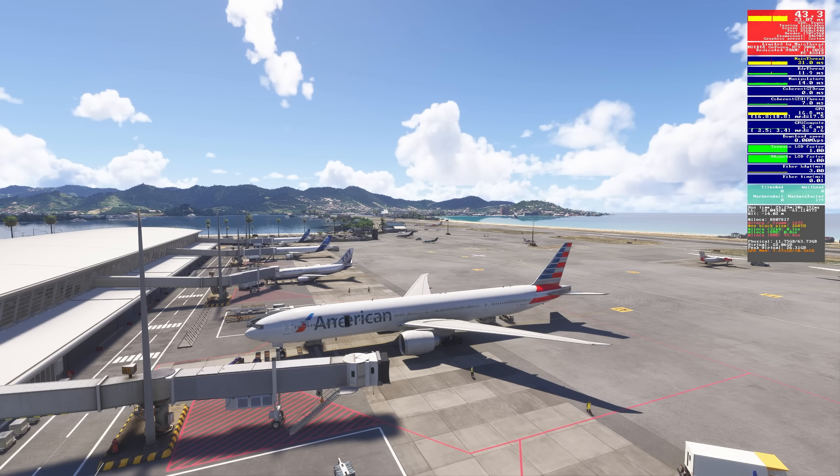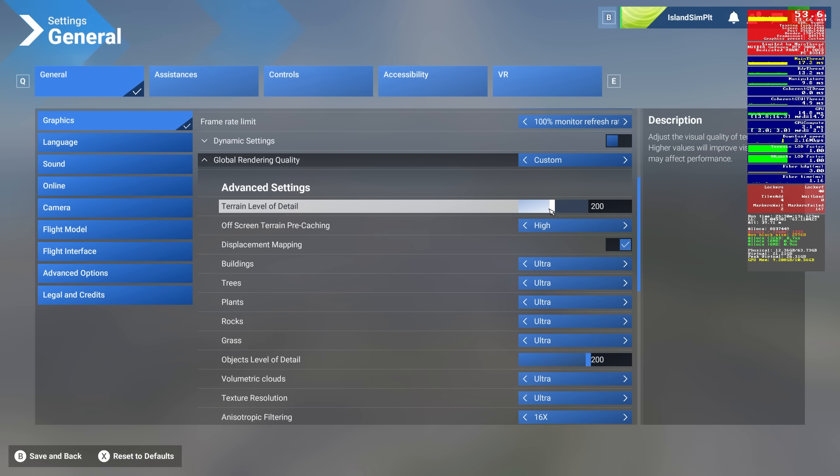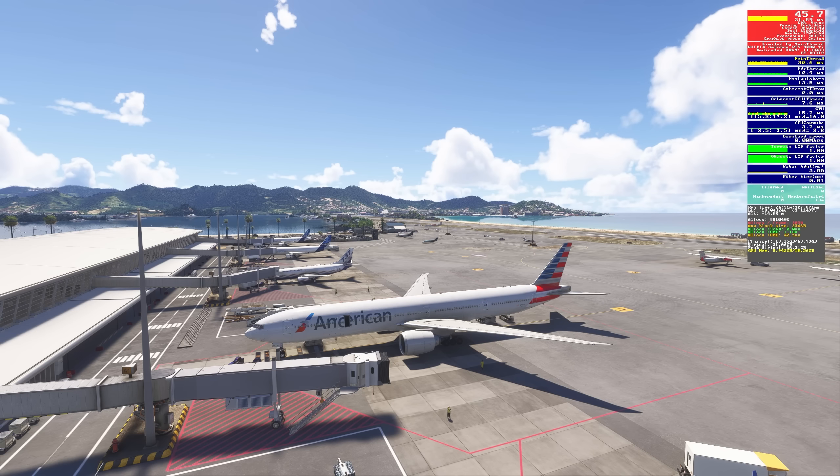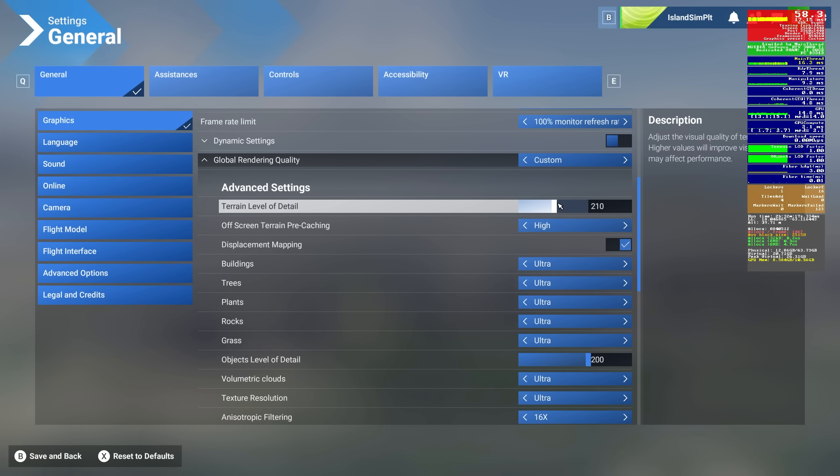Now let's change some settings and see what effect they have. The first thing we'll look at is terrain level of detail — we know this has a big impact on performance. So let's set this to 100. FPS is up a little bit, main thread is down a little bit — in other words, a little bit better. And VRAM is down about half a gig, so it's a pretty big VRAM savings. What surprises me is I don't really see that much of a difference in the mountains in the distance between 200 and 100. We'll set that back to 200.